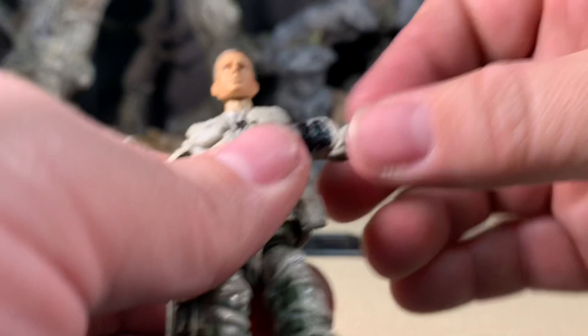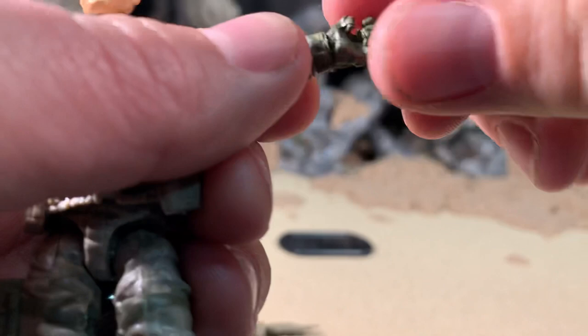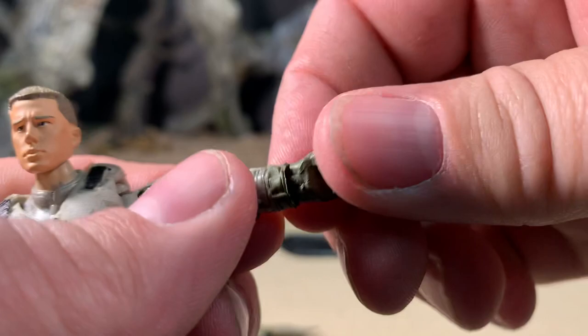Arms will do a full 360. They go up about that high. Nothing at the bicep. Arms can flatten out, bend almost 90 degrees, rotate full 360. Wrists full 360 degrees. There is a hinge here — I believe this one bends in and out.